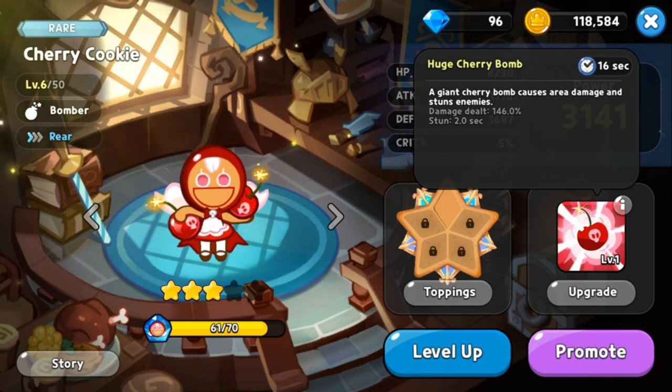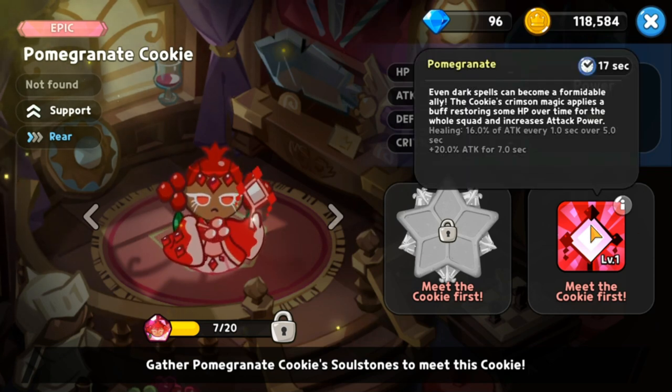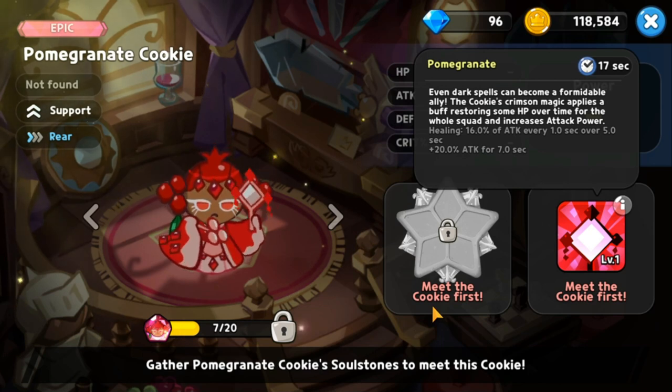At rank 7 for the rear cookies we have Pomegranate Cookie, a support type. Her skill called Pomegranate heals HP over time for the whole squad and increases the attack power as well. This is good for both support and attack, placing her at rank 7.